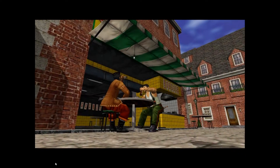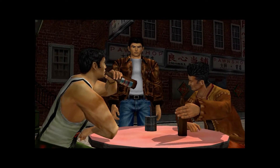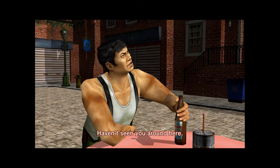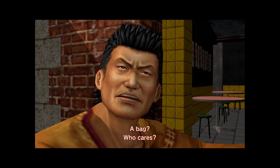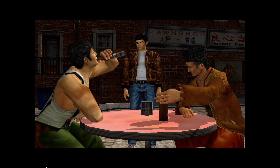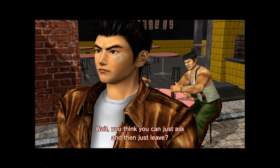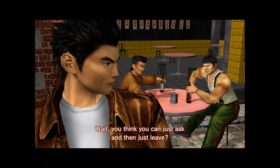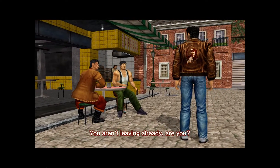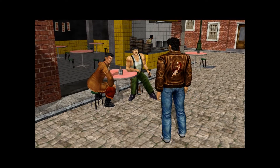Found what looks like the Poison Brothers' pawn shop. Spoke to them — they're hostile, saying we can't just ask questions and leave. We interrupted their drinks. They threaten that we can't leave without pain. A fight breaks out.